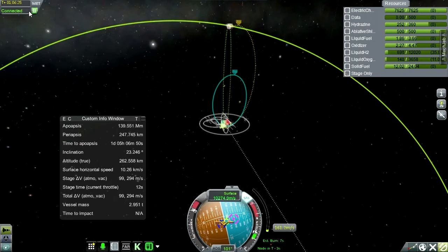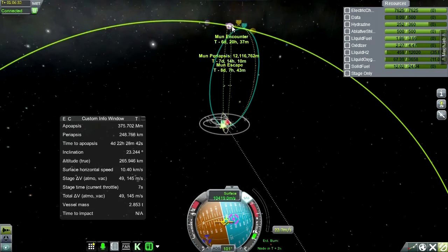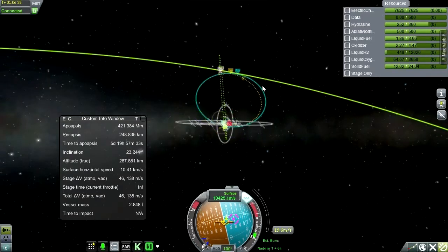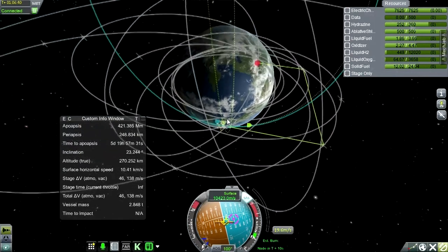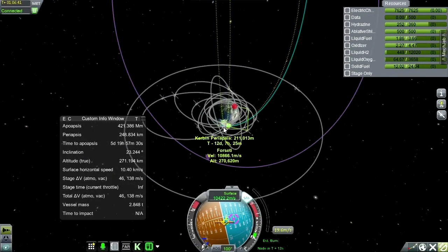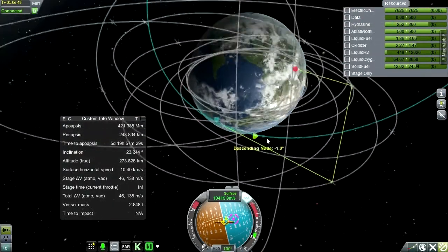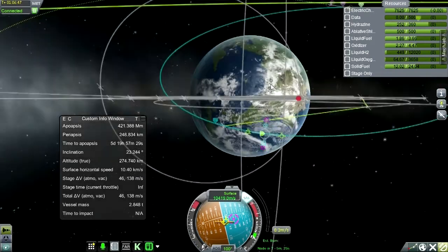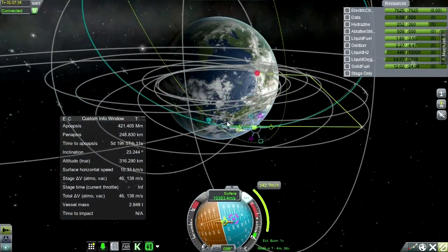I could've set the computer to do it. We're off — okay, we got something! Looks like we have about 138 meters per second left in this stage. Let's get rid of this maneuver and see what we need to do. We do have a relight, so that's good. What I want to do is burn at the descending node to correct the inclination.